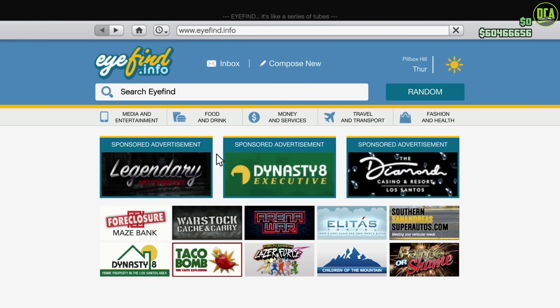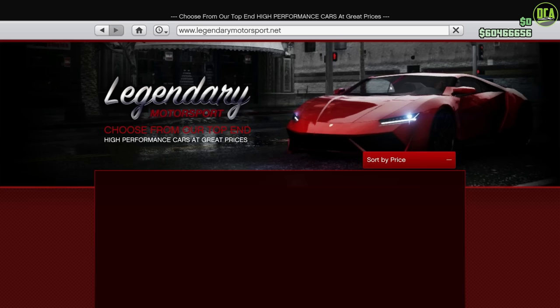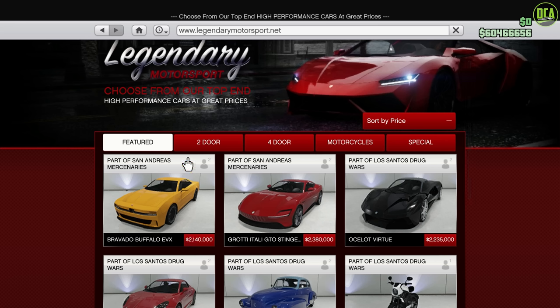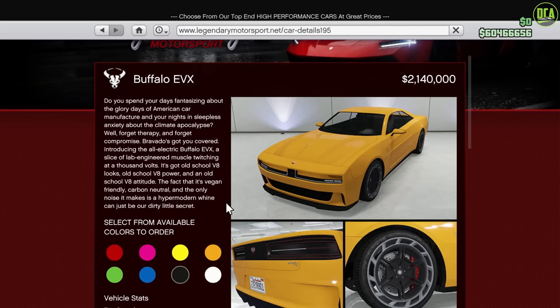What is up, Criatics? Welcome back to the San Andreas Mercenaries update. This video will be customizing our first drip feed vehicle from the DLC, which officially released today, June 22nd, 2023, for all platforms. So that is the Bravado Buffalo EVX.